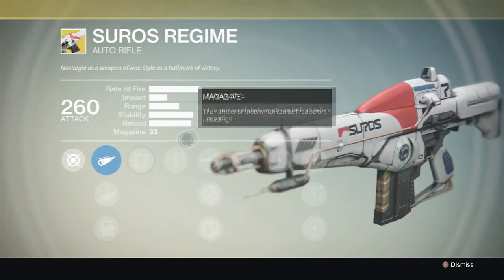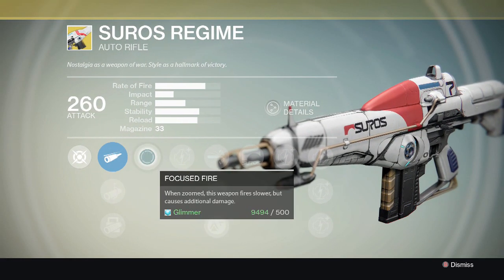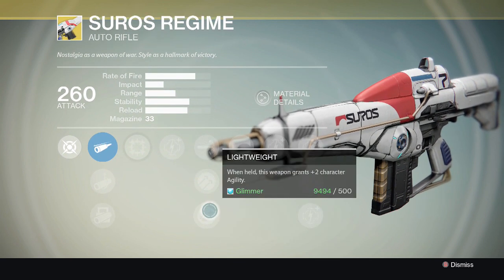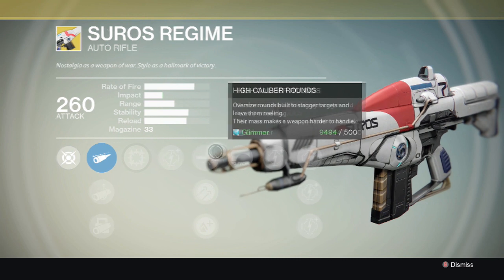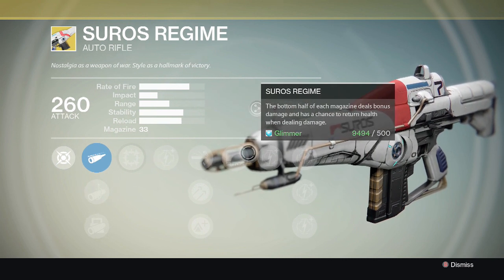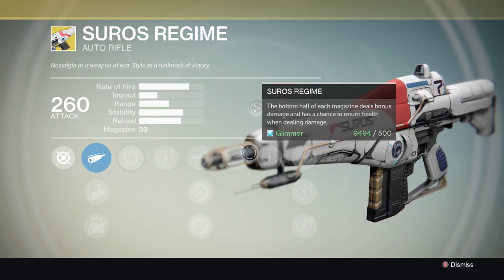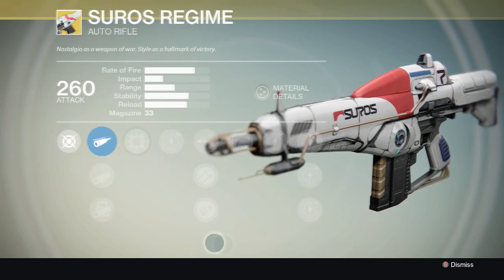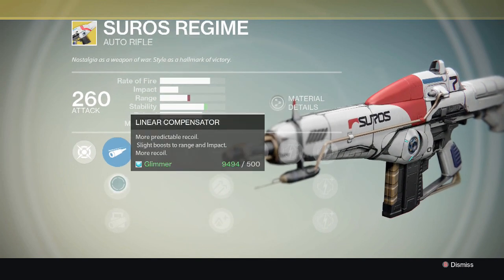Now for what I decided to buy instead of that chest piece — I decided to buy the exotic weapon available. It is an exotic auto rifle called Suros Regime. It has a perk also called Suros Regime: the bottom half of each magazine deals bonus damage and has a chance to return health when dealing damage. That's what got me to buy this weapon.